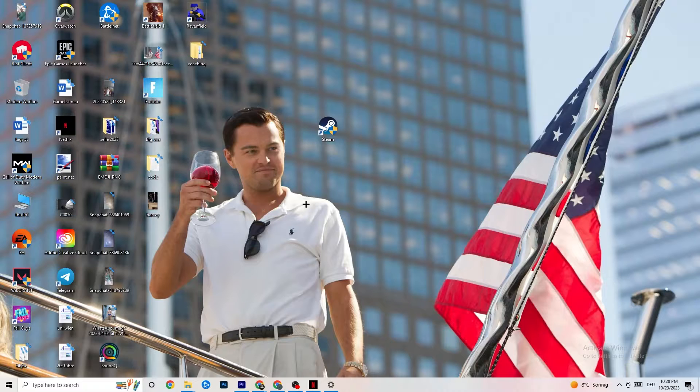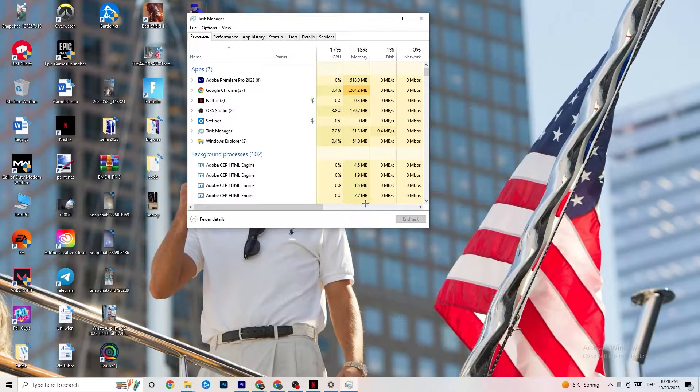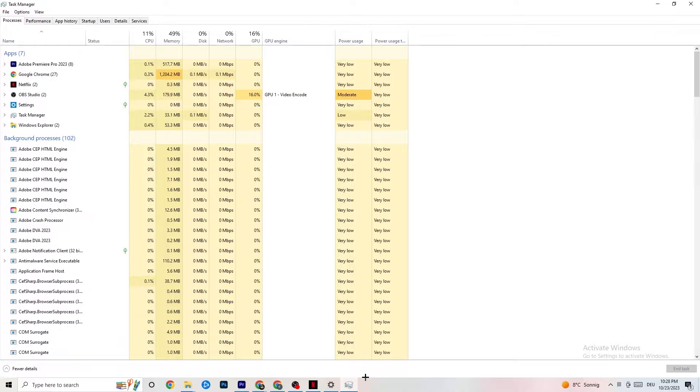If that doesn't work, right-click the taskbar and open Task Manager. Maximize it and navigate to the Processes tab. Check your GPU and CPU usage — if something is taking too much performance, go to background apps and processes not related to Windows drivers, right-click them, and hit 'End task.' Do this for every application or background process that is consuming too much GPU or CPU power.